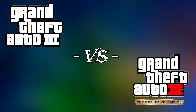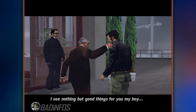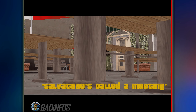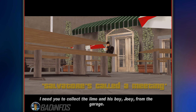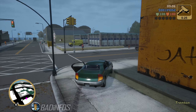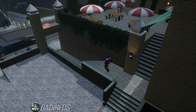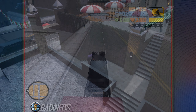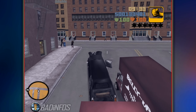Original vs Definitive — which version is better when completing Salvatore's Cora Meeting? In this mission you visit the cafe where Tony Cipriani usually hangs out. Instead of talking to him, you read a letter, travel to Joey's garage to pick up a limo and Joey too, drive to Luigi's club — just kidding — you pick up Luigi, drive the limo to Tony's and pick up Tony, and finally drive to Salvatore's Mansion to meet the Don.